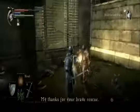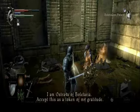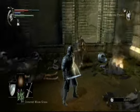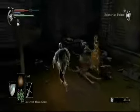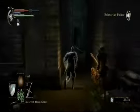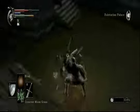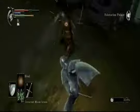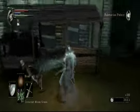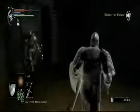My thanks for your brave rescue. I am Ostrava of Boletaria. Accept this as a token of my gratitude. The Brass Telescope is an item which lets us see far away — as most telescopes are wont to do. It's not really useful. You never really have time to take in the sights, if there are any sights at all to even take in. But I'll use it a couple times just to show you how neat it is.